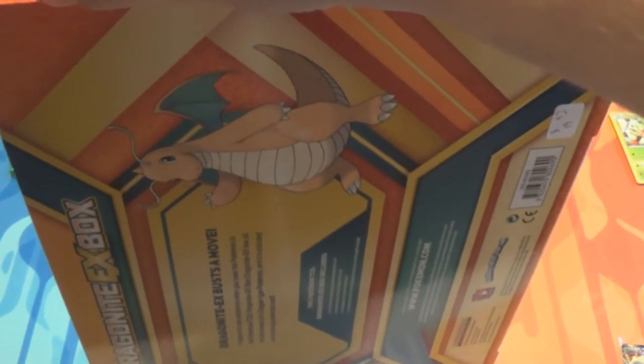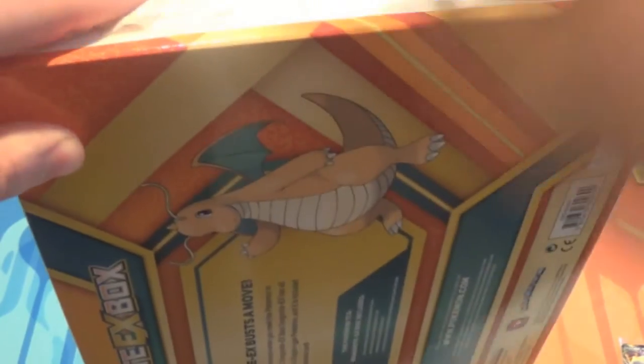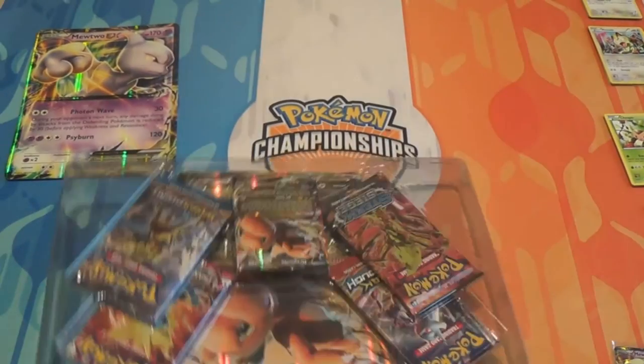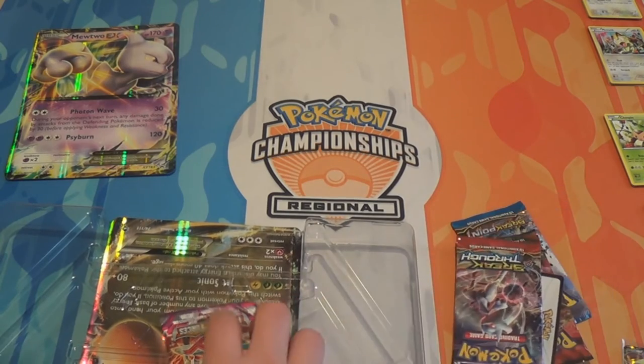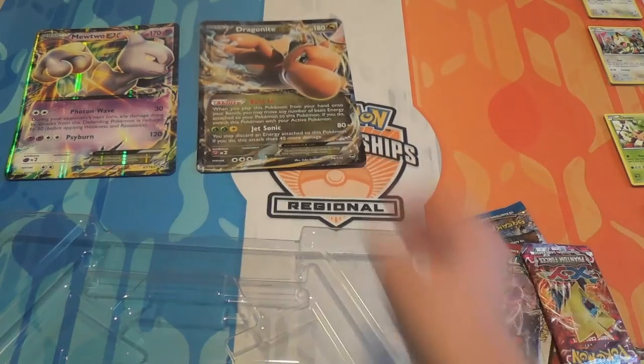On to the Dragonite EX box. First thing I'll do once I get it open is we'll compare the Dragonite that's in here to the one from the set, and we'll see how that looks - so that we know whether we need to get the others from it. Packs are falling everywhere. So it's Breakpoint, Steam Siege, Breakthrough, and Phantom Forces in this one - no Roaring Skies. So, no Shaman for us this time.